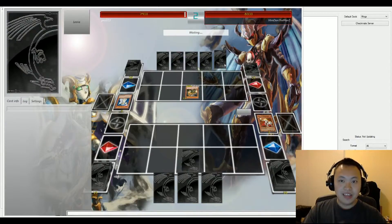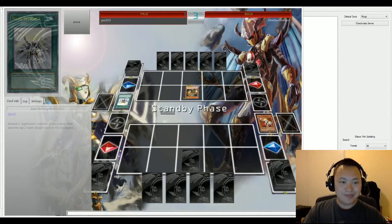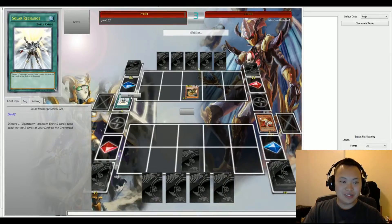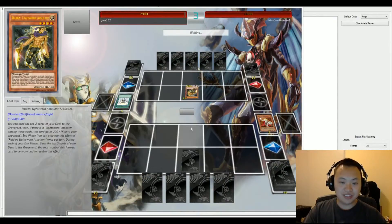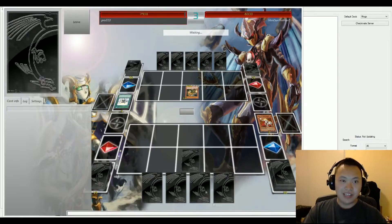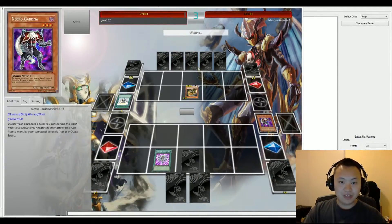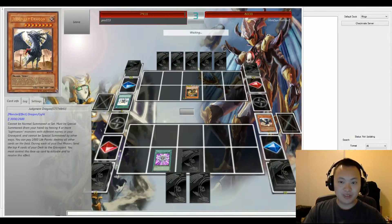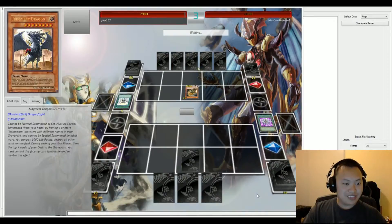Dan ends his turn, which mills two cards to the face-down. Necro Gardener was just sent, so that's going to be really useful for Dan. Pro activates Monster Reincarnation — Necro Gardener is also sent to the graveyard, and Judgment Dragon is added to the hand.